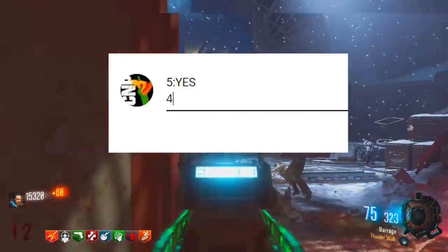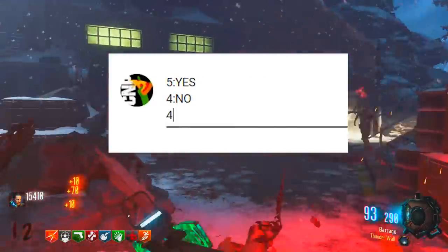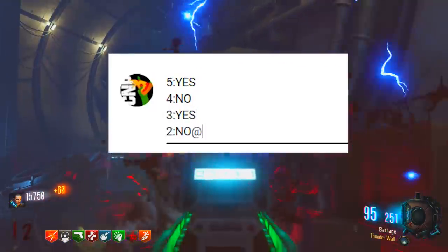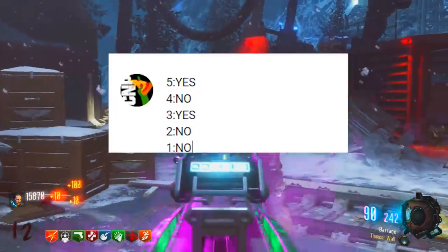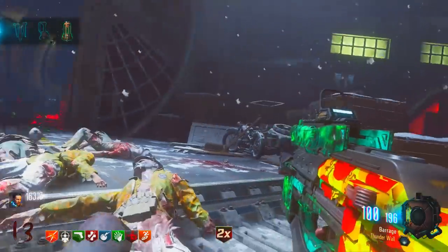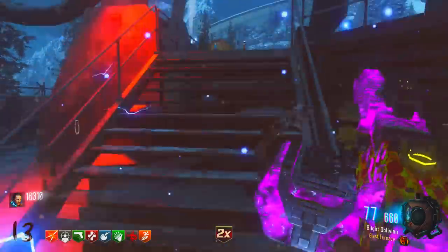As we're progressing through the video, make sure you count down from 5 to 1, letting me know if you have done that easter egg or you have forgotten it. All you've got to do is put 5 and yes if you have done that one, or no if you have not — all the way from 5 to 1. Submit your comments at the end of the video and I'll read through them and reply to some of you guys.